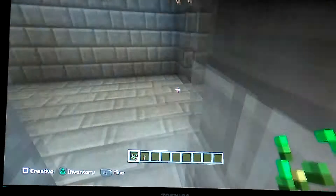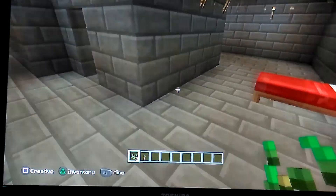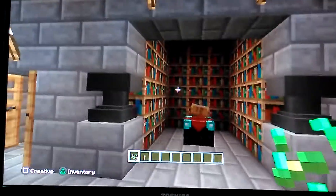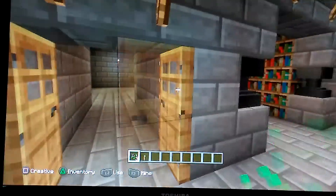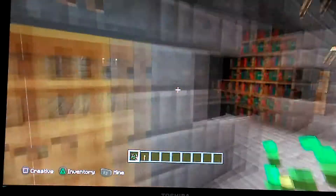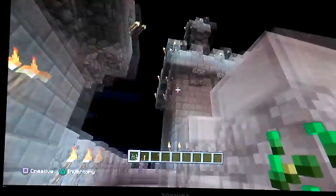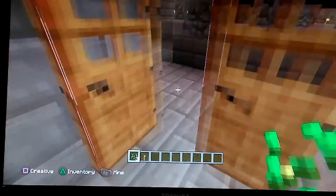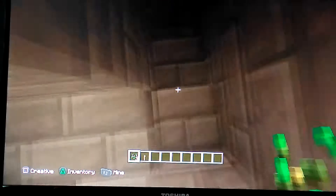On the third floor we've got the bed, and out here we've got an enchantment table with an anvil. Those doors are open as well.